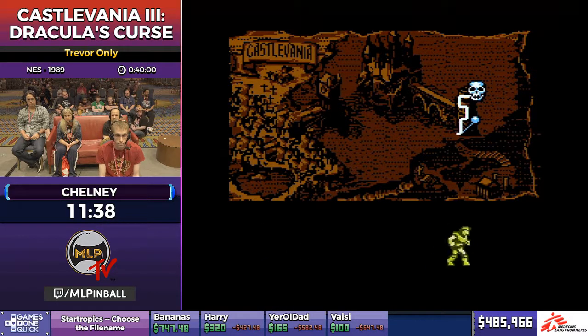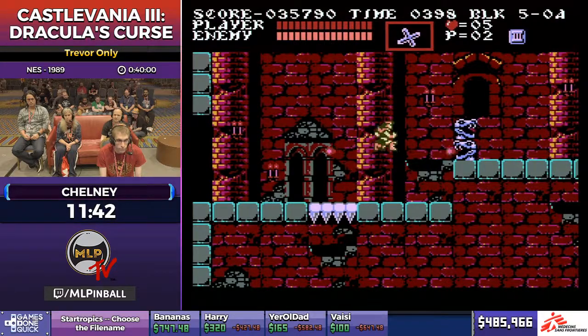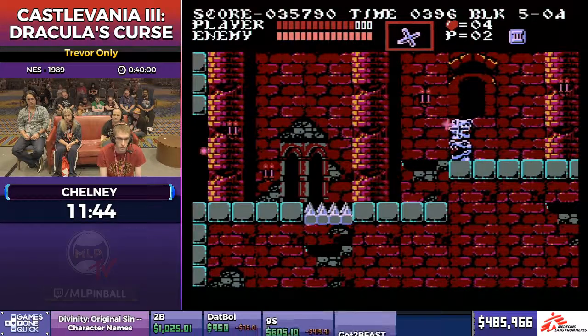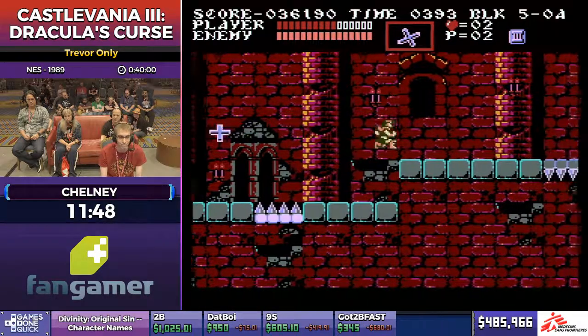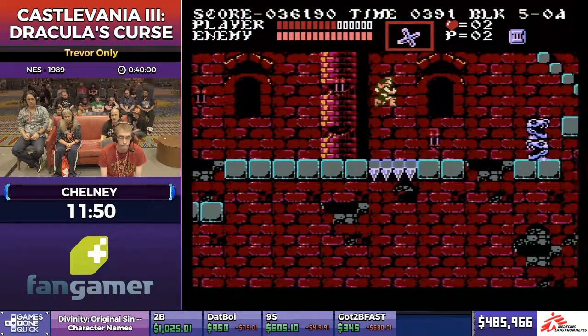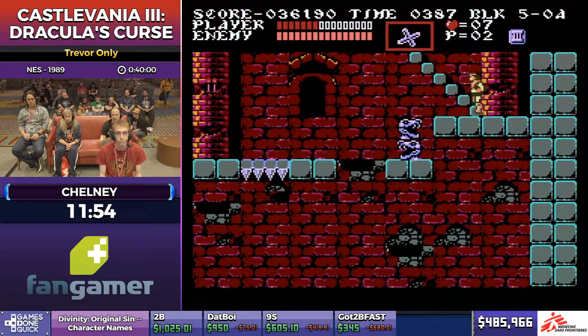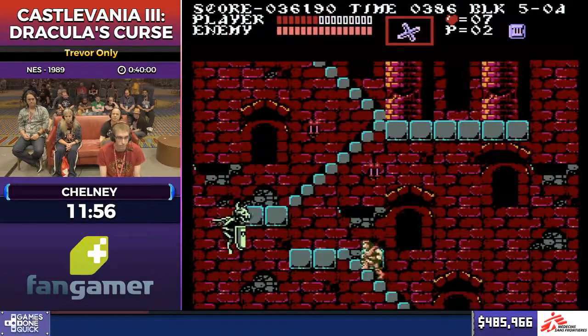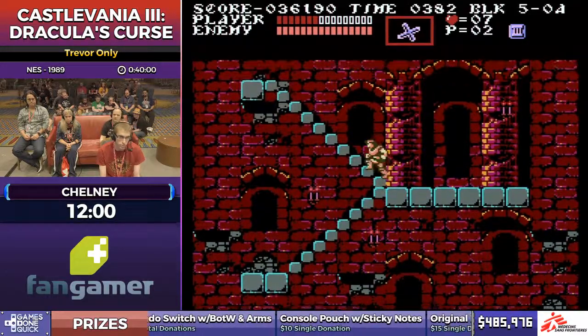This first room in the next level, Cursed Castle, is all damage boosts. These bone pillars just have a lot of health for normal enemies, so the goal in routing is to skip fighting them as much as possible. I tried to do a back boost on that bullet but it's pretty tight.